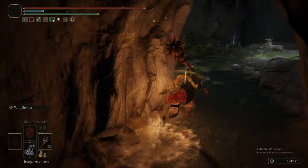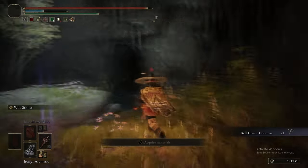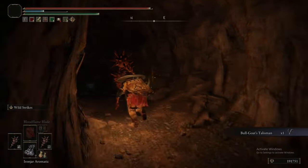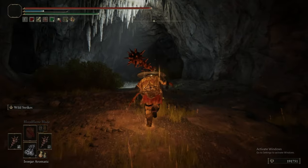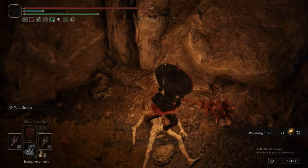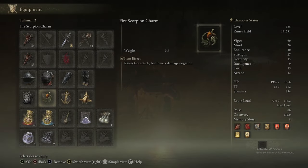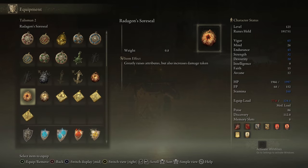What the Iron Jar Aromatic does is make it significantly harder for enemies to stagger you and gives you a bunch of physical resistance. It does, however, lower your lightning defense. So if you had the idea of drinking an Iron Jar Aromatic before fighting Dragon Lord Placidusax, thinking his big lightning bolts won't hurt you — yes, they will. If anything, they'll kill you even faster.